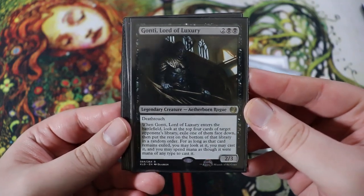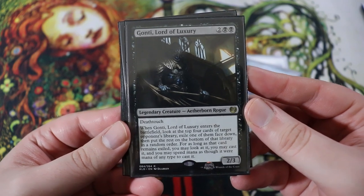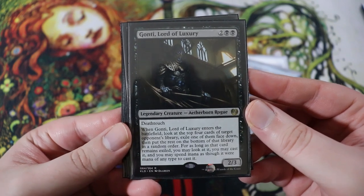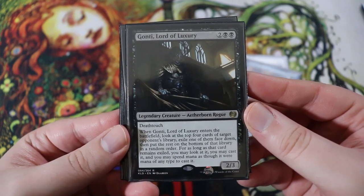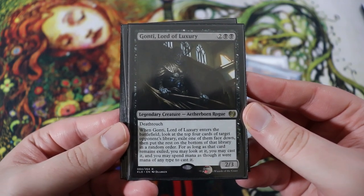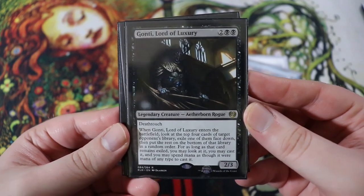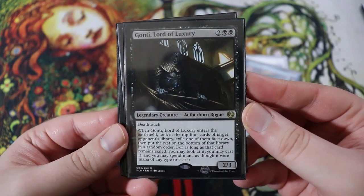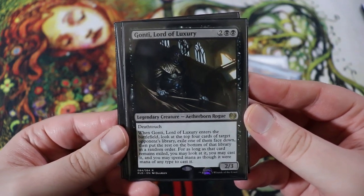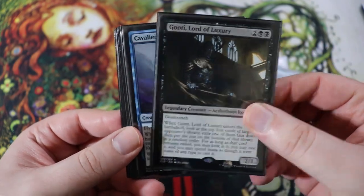Next we have Gonti, Lord of Luxury. Gonti is a four drop, two of any double black, 2-3 with deathtouch. He is an Aetherborn rogue. When he enters the battlefield, look at the top four cards of target opponent's library, exile one of them face down, put the rest on the bottom of the library in a random order. For as long as that card remains exiled, you may look at it and cast it, and you may spend mana as though it were mana of any type to cast it. So basically you get a draw, but from the top of your opponent's deck, and flickering Gonti multiple times is awesome.